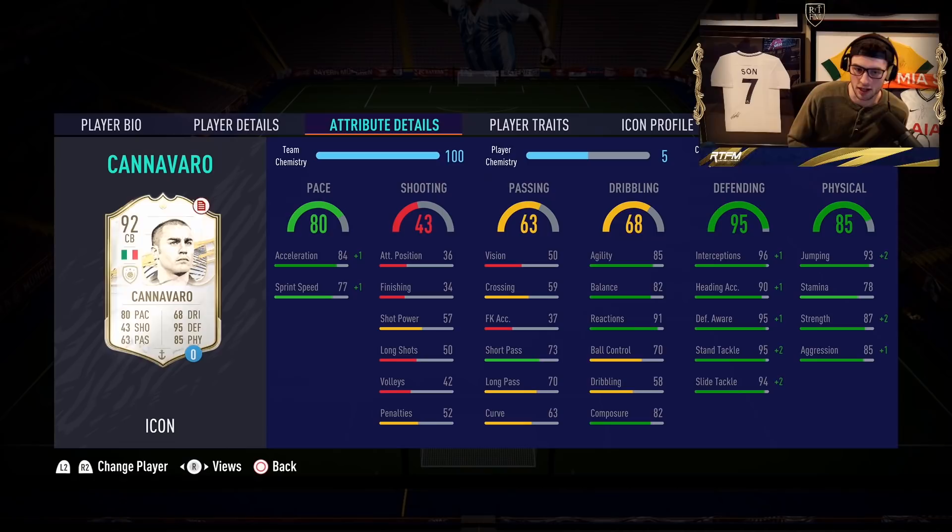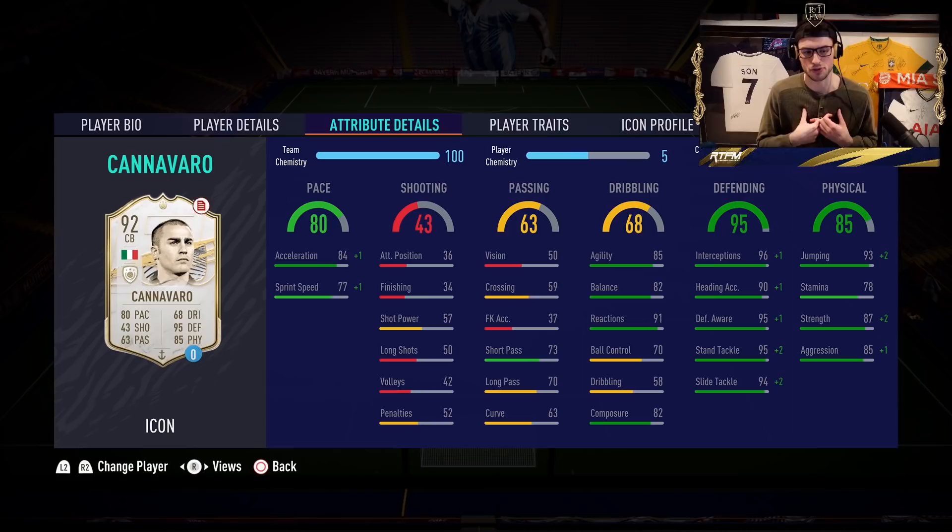Right away, the downside with Cannavaro — his passing is not out of this world. He's got the solid player trait. 84 acceleration, 85 agility, 82 balance, 91 reactions. That reaction stat is going to come in really handy at times. 82 composure. His defensive stats are phenomenal — look at that: 96 interceptions, 95 defensive awareness, 95 stand tackling, 94 slide tackling, 93 jumping, 87 strength, 85 aggression. So really, the downside with this card is passing is not the best and sprint speed is also not the best.